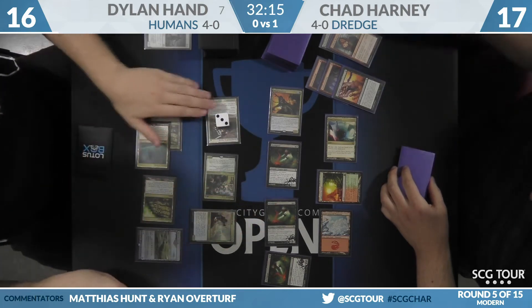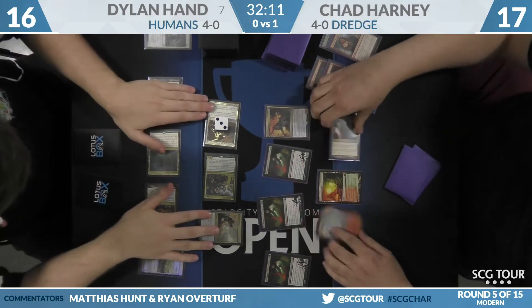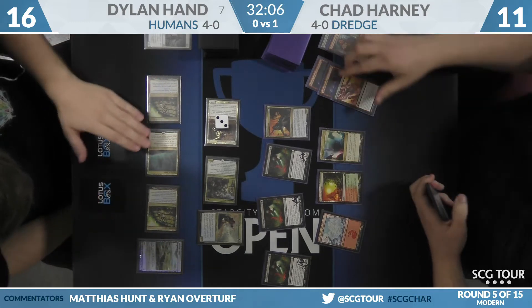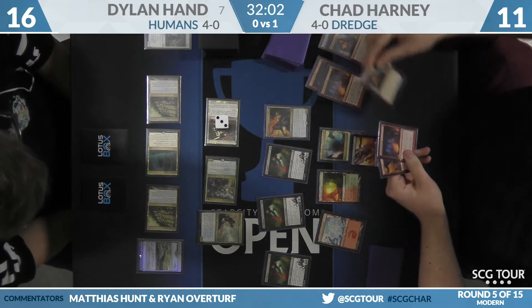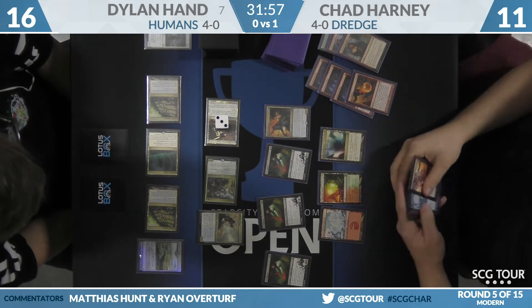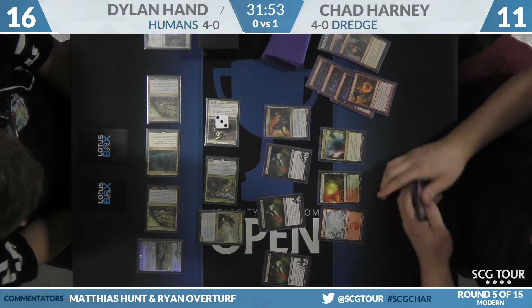Pretty sizable grip — it's a swing of six, he'll go to eleven. Two Narcomoeba and Conflagrate in hand. Gatak Teague is doing work, and Dark Blast mills over another Conflagrate. Not ideal — now over the next two turns, if he can survive, he can actually set up a Dark Blast to remove Gatak Teague.